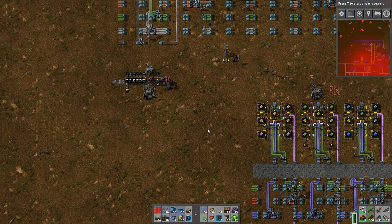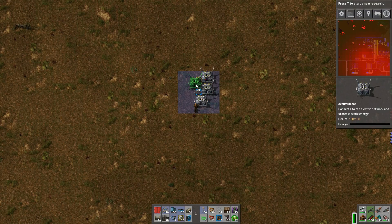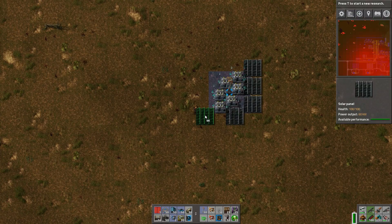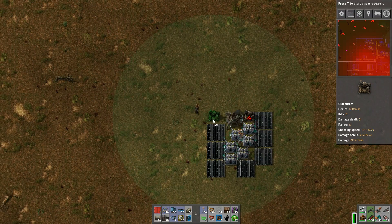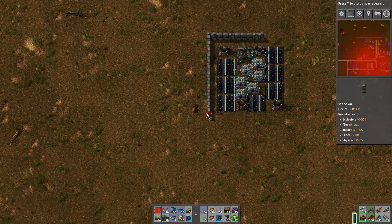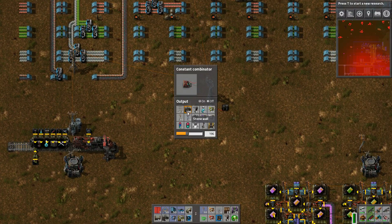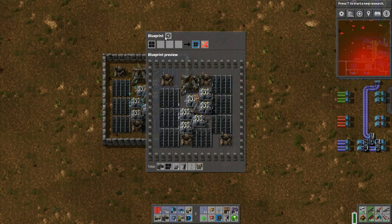I'm going to let the robots fill that up. In the meantime, there's another thing I want to build — a self-sufficient radar outpost that has seven solar panels and six accumulators, as well as some built-in defenses just in case the biters come along. It all fits neatly inside a little square with a wall around it. This will be helpful when I go out into the wilderness and start staking out my territory.